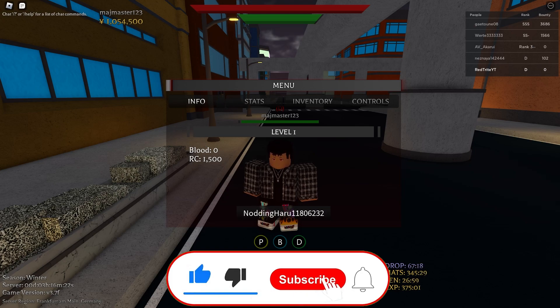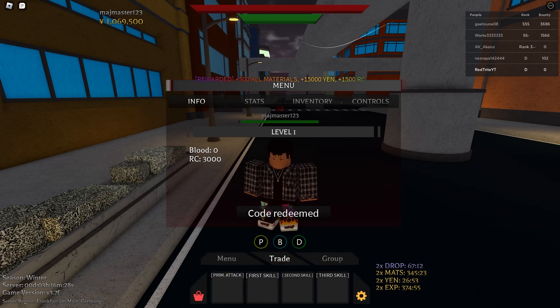Our first code is this one: Notic Huru, which actually gives you a flip. We got 15,000 yen — not bad guys, that's absolutely crazy.